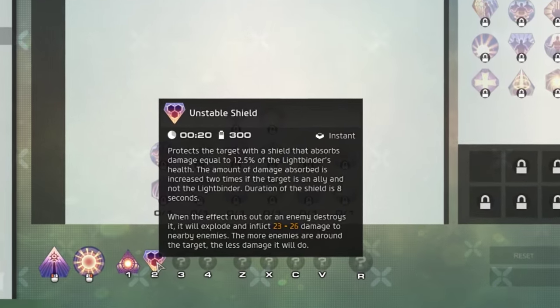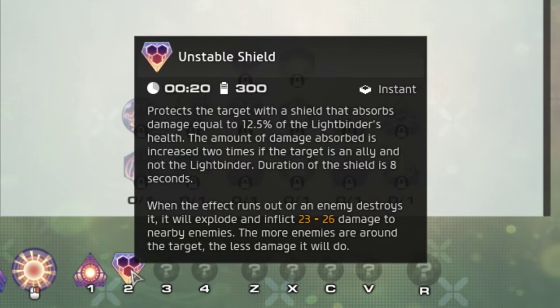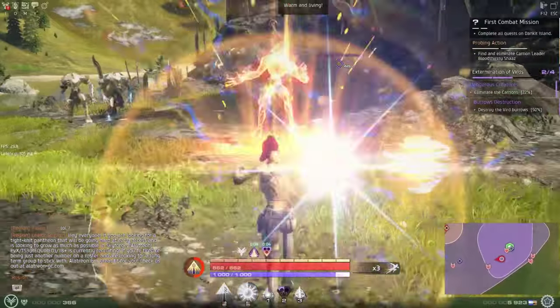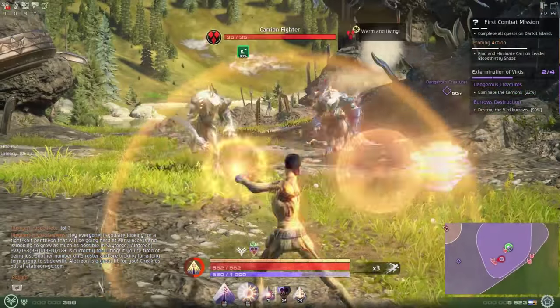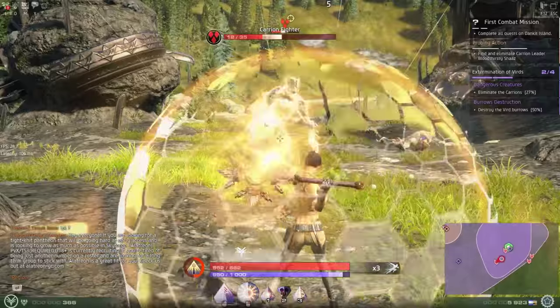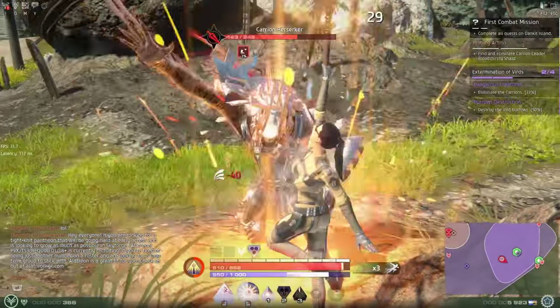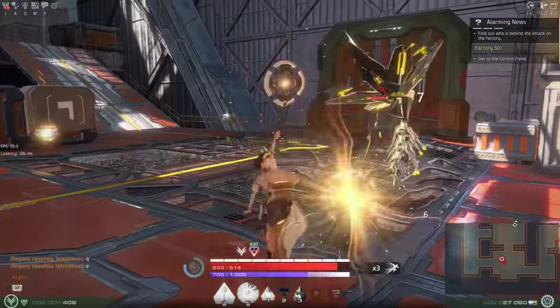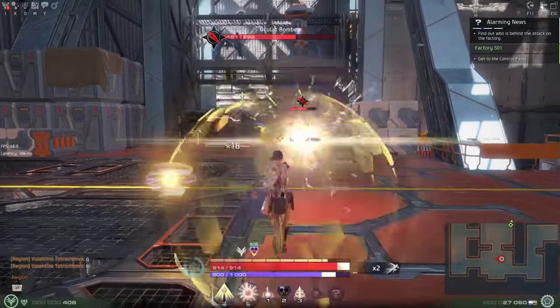The number two ability is called Unstable Shield. If you have no target or are currently targeting an enemy, this will place a damage-absorbing shield around yourself, absorbing 12.5% of your health worth of damage. But if you target a friendly target, it will cast a shield on them protecting them for 25% of your health. The shield will remain for 8 seconds or until it has absorbed its limit, at which point it will shatter, dealing AoE damage to nearby enemy targets. This shield is an instant cast but has a 20 second cooldown and costs 300 light energy.